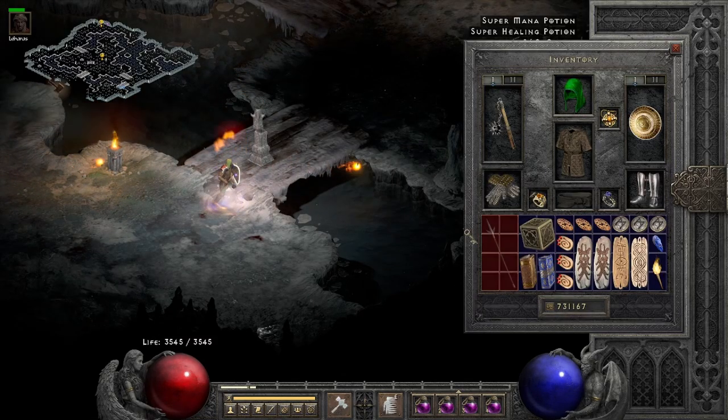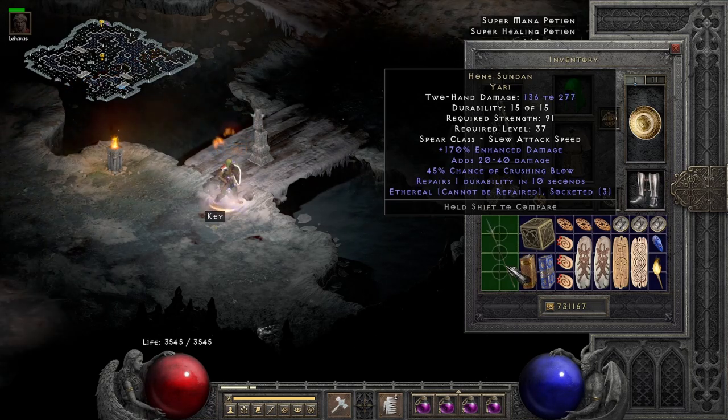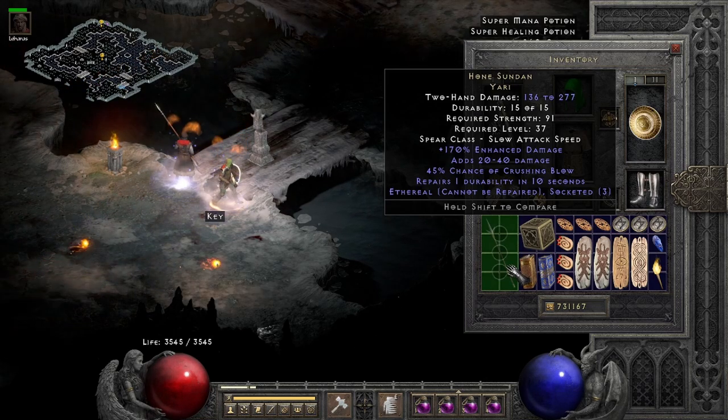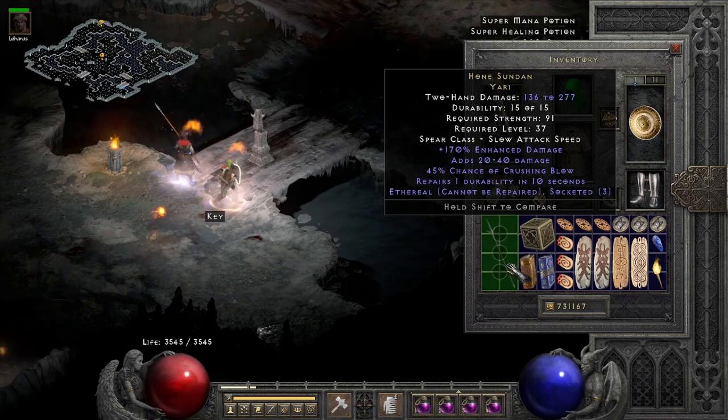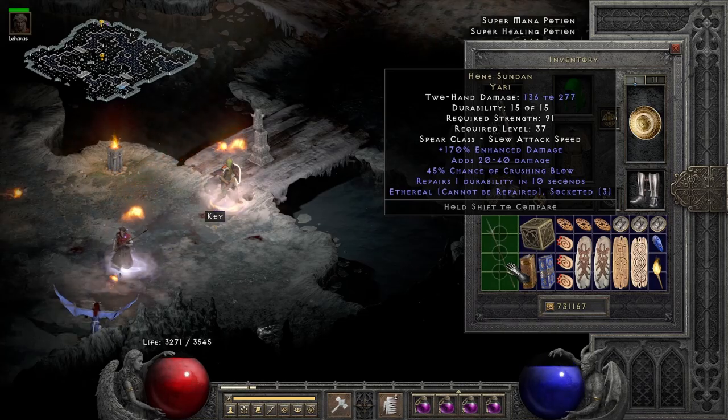That's right — an ethereal Hone Sundan. I've been chasing one of these for a while now. It just has so many uses. You can throw it on a mercenary, you can throw it on a whirlwind barbarian, a fury druid. Definitely one of my favorite uniques.